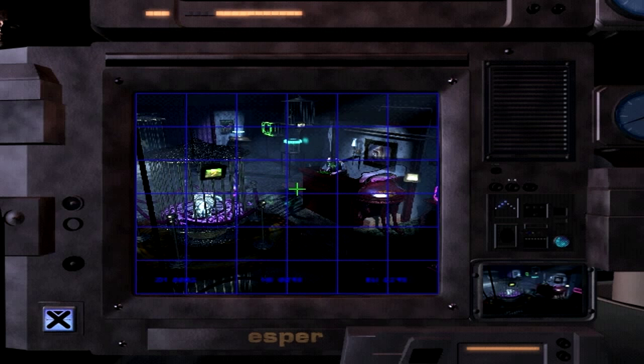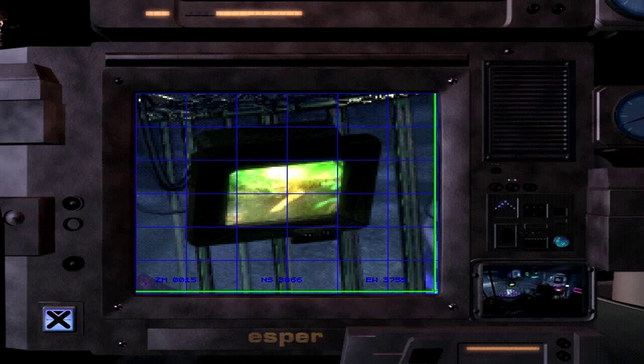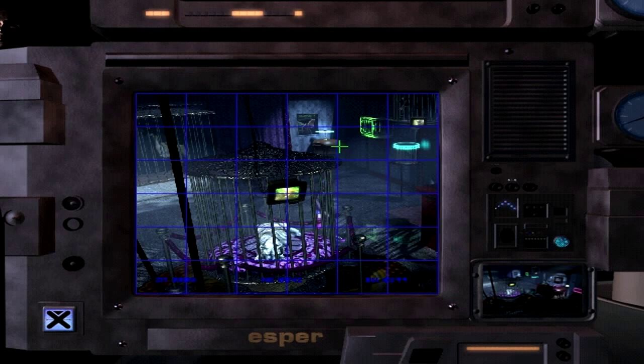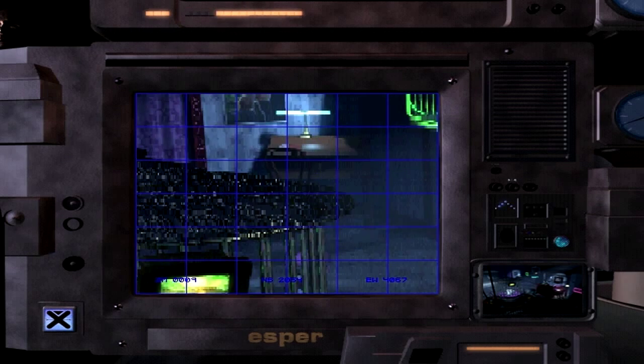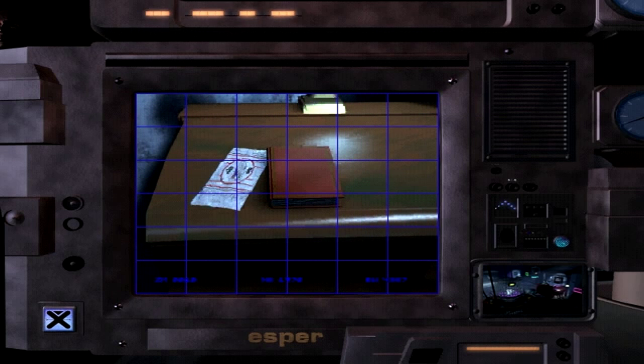Run Sitter crime scene - let's take a look. If I remember right, we are able to select areas and if there's something of interest it'll CSI-style zoom in. There we go. A sushi menu from Howie Lee's - give me a hard copy of that. We've already been to Howie Lee's.